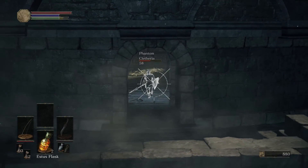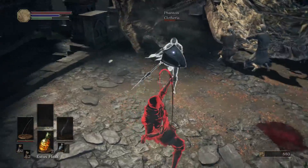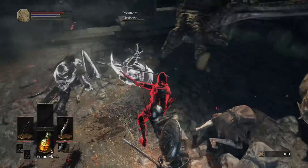The monsters in this world will be friendly to you so you can use that to your advantage, but since you can only invade worlds where the host has their embers there's a decent chance that you'll also be running into a world where they've summoned friendly phantoms as well, so be prepared for a bit of a ganking.